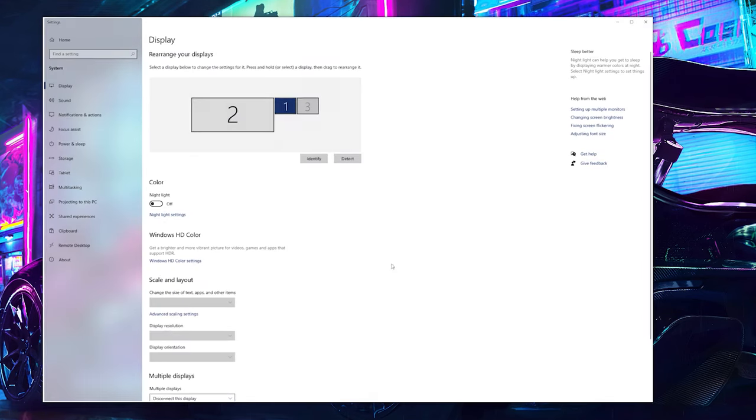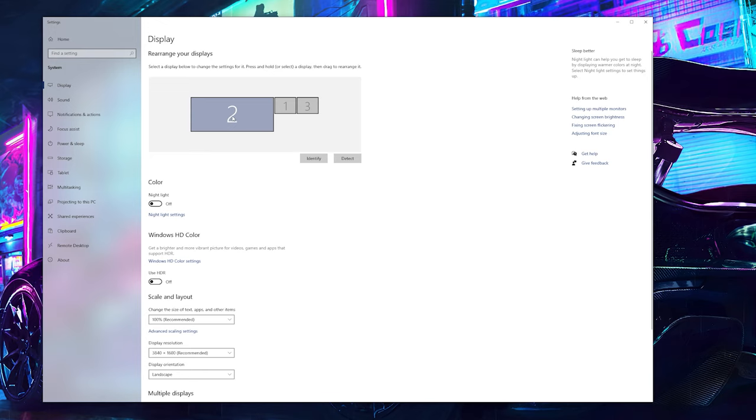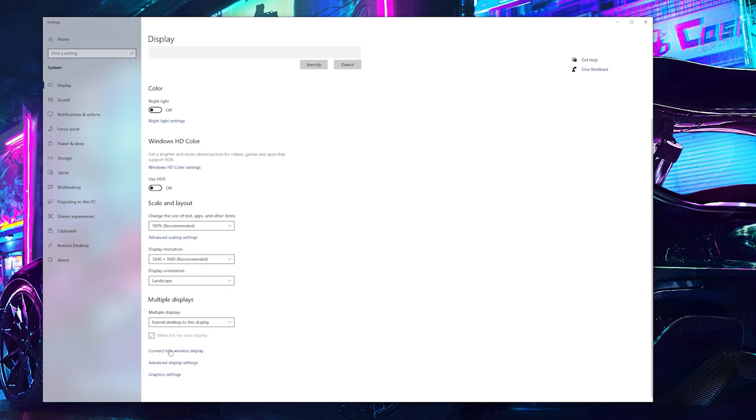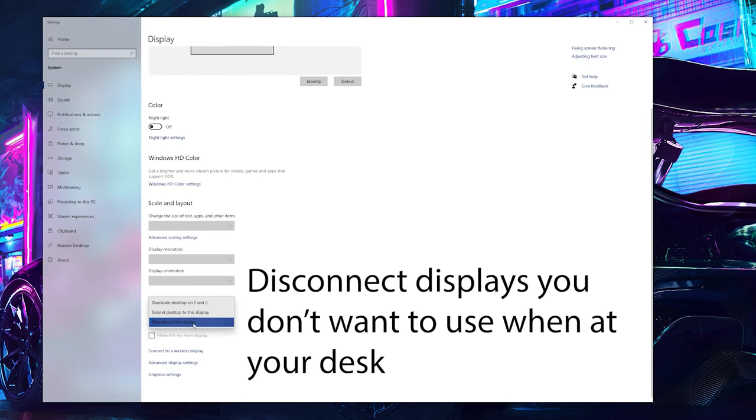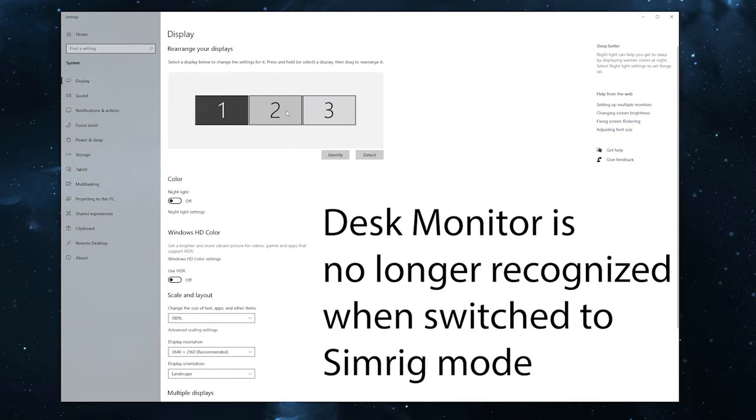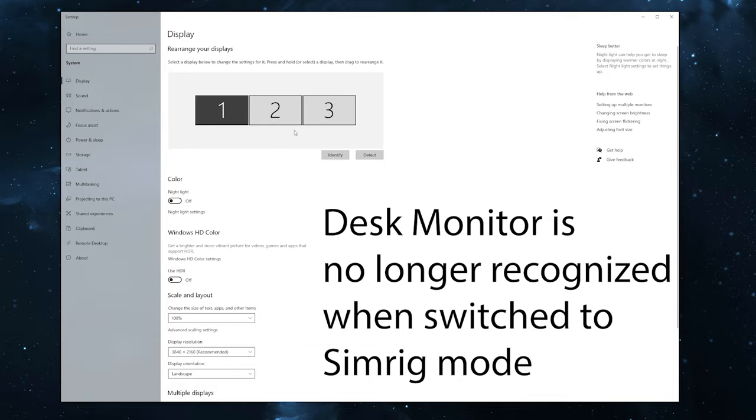In order to have everything work seamlessly with just a click of the button, I set my appropriate primary screen settings and frame rates, then deactivate any monitors I don't want to use that are currently hooked up. I do the same thing on my sim rig side. Windows remembers these settings, so anytime I press the button it's disconnecting whichever monitors I only want to use at each station.